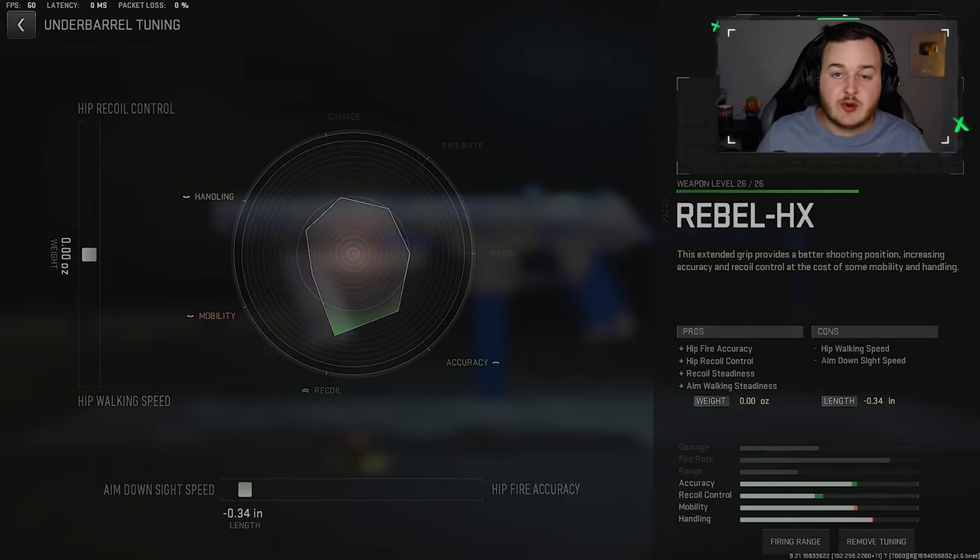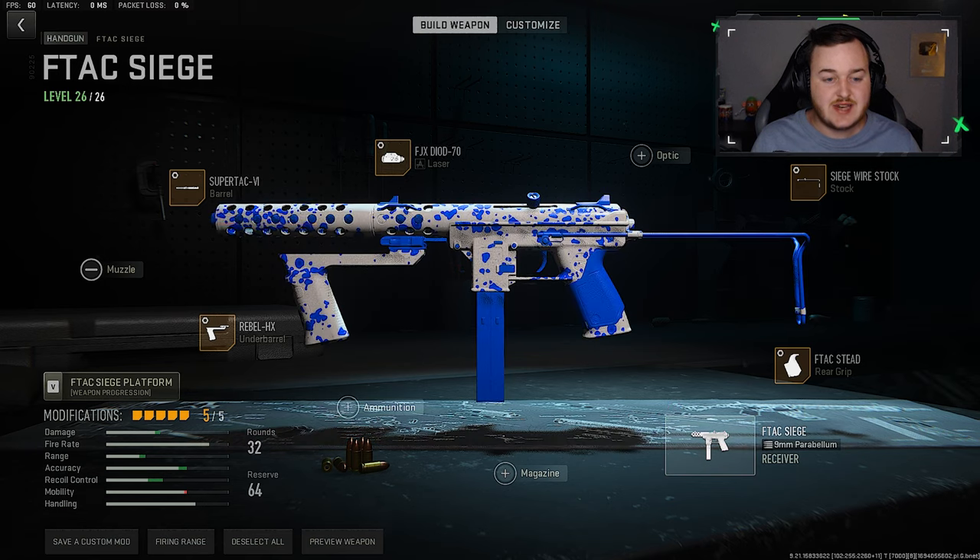Getting into our tunes - we're going to start with the Rebel HX Grip. The only thing I'm changing here is the aim down sights speed at .34. That's the only thing that you need to change here. We don't need more hip recoil control, we don't need walking speed. So the only thing that matters is the aim down sights speed, helping that handling be a little bit faster. We have a two tick on that recoil control and a tick on that accuracy.